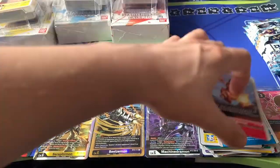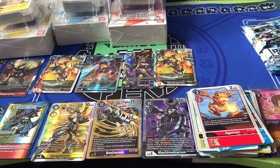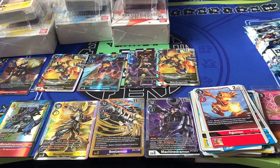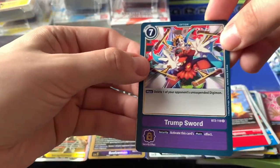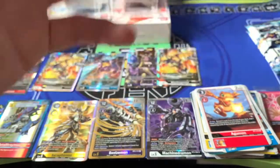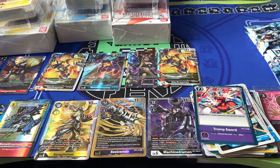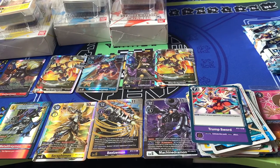Agamon and a Cerberus-Mon. A rare Agamon was quite a hard one for me to pull — I had three of the Alt-Arts from the box toppers, but I just didn't see any normal ones. Trump Sword and Metal Seedramon. Trump Sword — again, another rare option I think I only had two of before this moment, so we're almost at a full set of four.